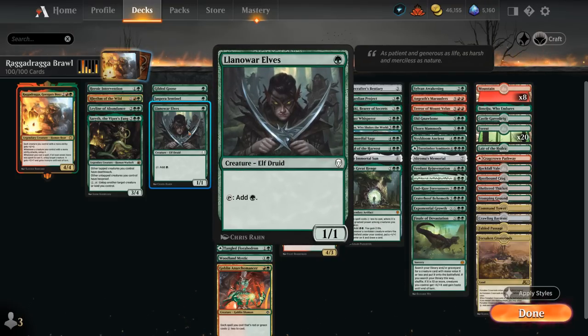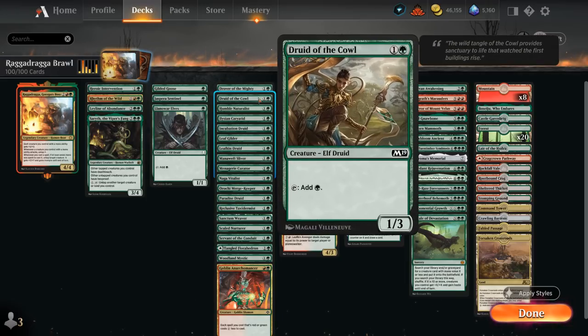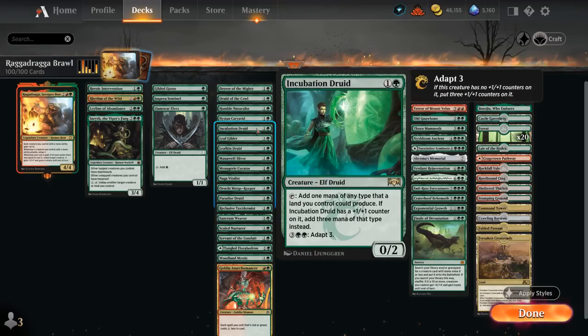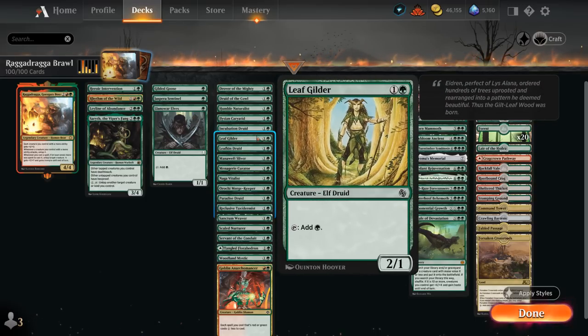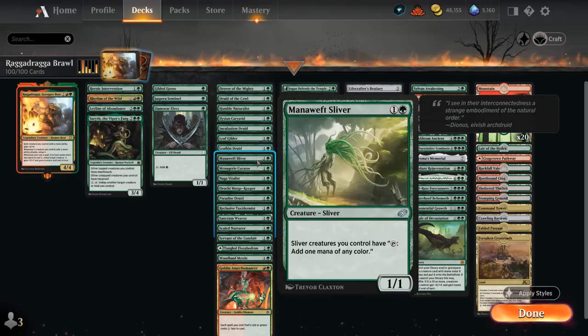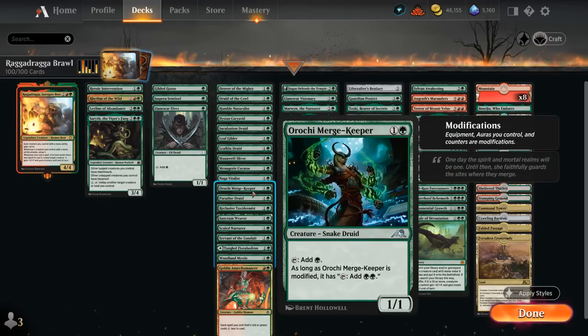At 2 mana we've got a ton of them: Drover of the Mighty, Druid of the Cowl, Naturalist, Karyatid (which can often make 2 mana), Incubation Druid (which can be adapted to make 3 mana), Leaf Gilder, Leafkin Druid (also often makes 2 mana), and Mana Weft Sliver.